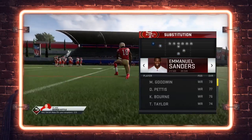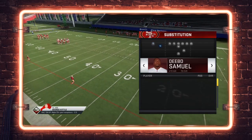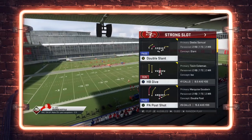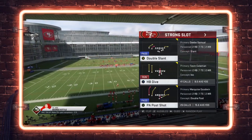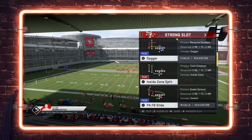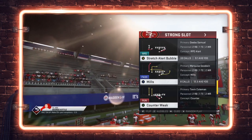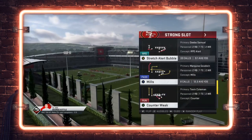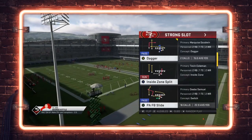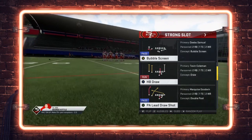For this tip, we're going to put our fastest receiver, Marquis Goodwin, at the outside receiver position. We're going to show you the strong slot — this is the formation with the most deep half one-play scores in Madden. PA post shot works, PA FB slide works, PA lead draw shot works, Mills works, and it's also got a run game: stretch alert bubble, counter stuff, halfback toss, dive, inside zone split.